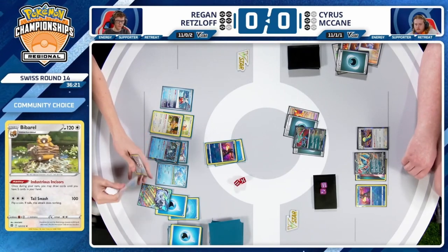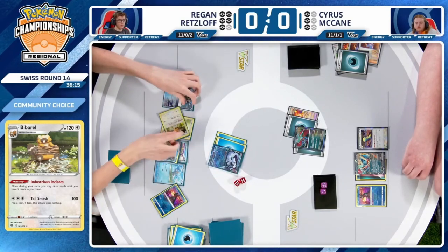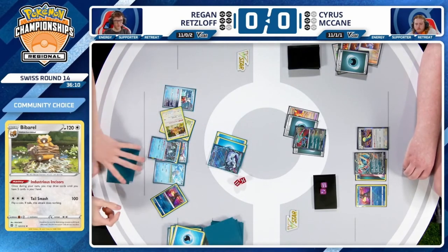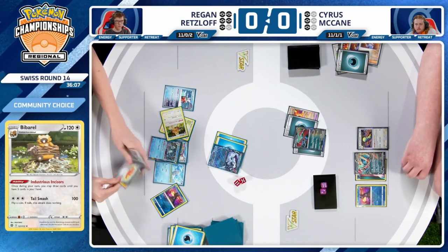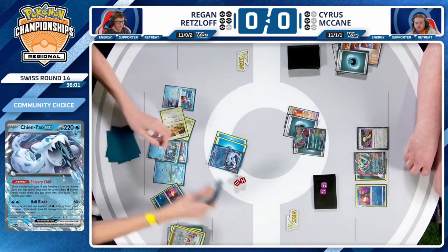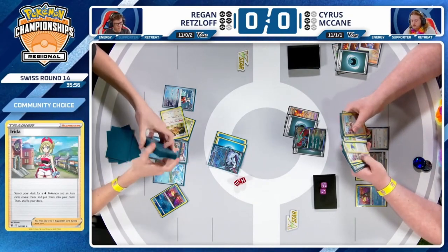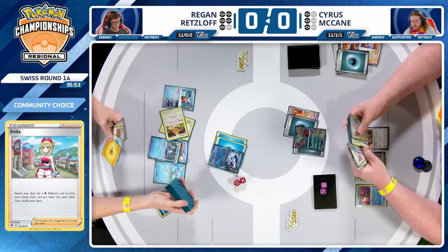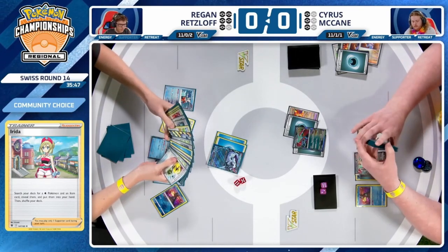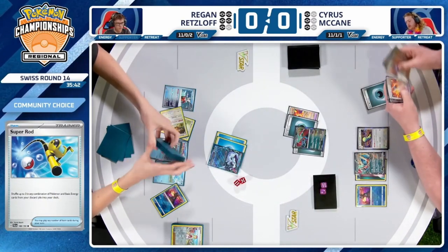A pretty solid draw off the Concealed Cards — Regan was able to find Bibarel. Super important piece of this Chien Pao deck, nearly as important as Baxcalibur itself, drawing you up to five cards every single turn. Three cards found off Industrious Incisors. Regan has not played a supporter, so has the option between Irida or Cyllene. Irida can help establish the board a little more and also find that Superior Energy Retrieval he needs to pull off this attack.